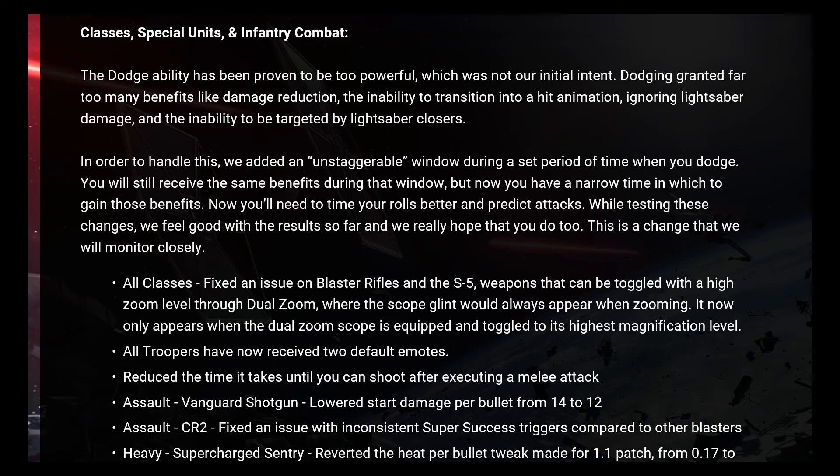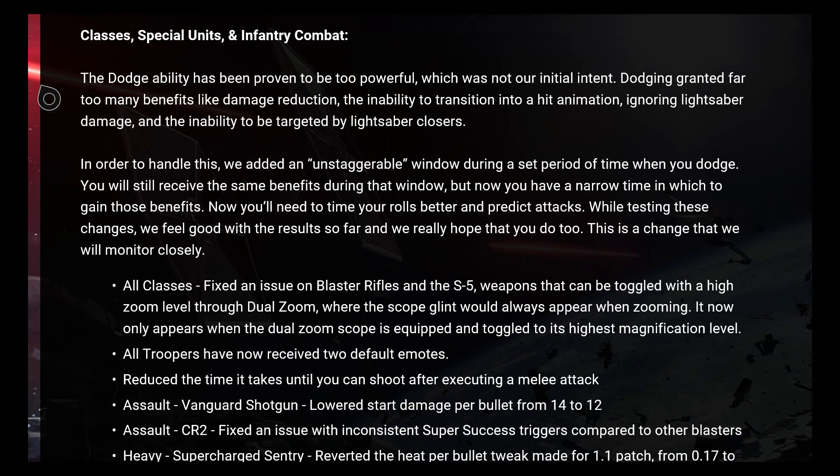We're going to get started with classes, special units, and infantry combat. The dodging ability has been proven to be too powerful, which was not their initial intent. Dodging generated far too many benefits like damage reduction, the inability to transition into a hit animation, ignoring lightsaber damage, and the ability to be targeted by lightsaber closers. To handle this, they added an unstaggerable window during a set period of time. When you dodge, you will still receive the same benefits during that window, but now you have a narrow time in which you gain those benefits. You'll need to time your rolls better and predict attacks. This is a change they will monitor closely.